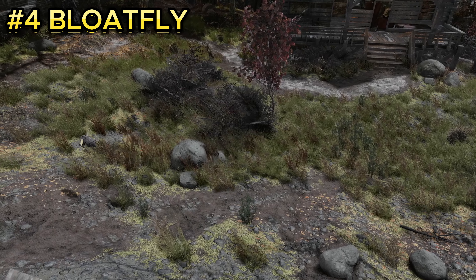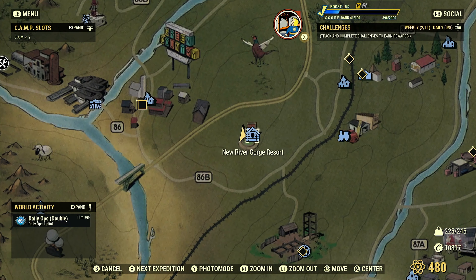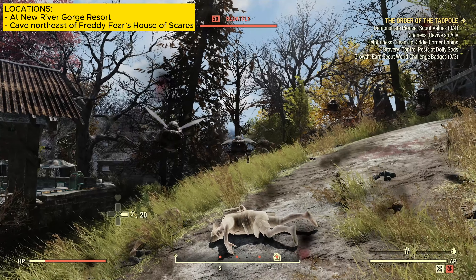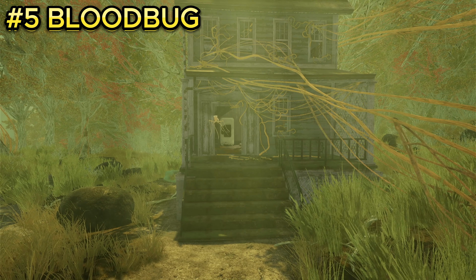The fourth enemy is bloatflies, a tiny creature located at the New River Gorge Resort. There are a couple of locations for these guys, but quite a few spawn here. If you need to take them out for a quest or challenge, this is a good spot. Right when you spawn in, just walk around and you'll gather up a bunch of them following you.